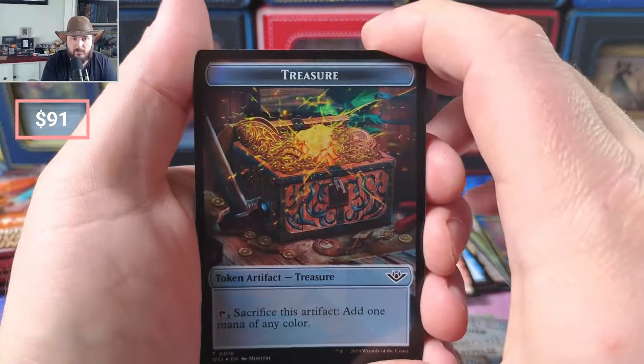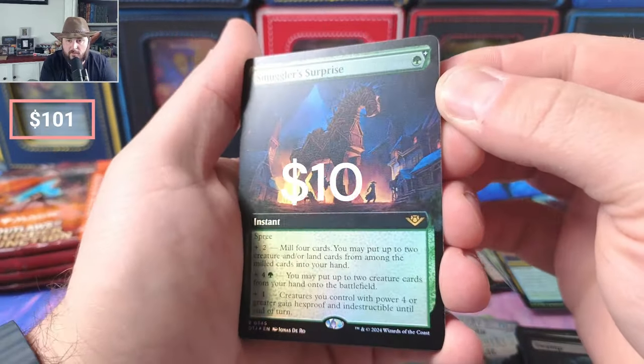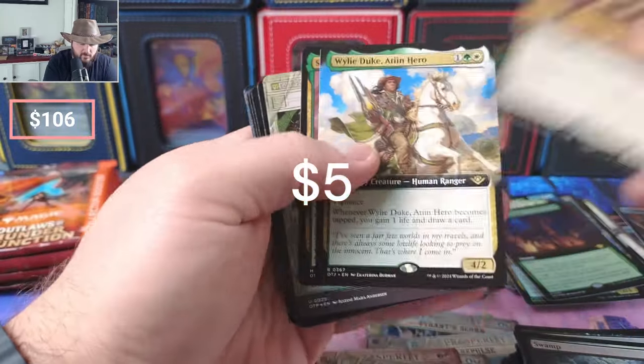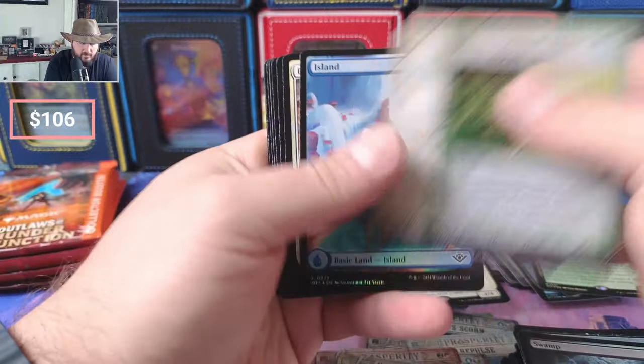Cynthia's out, Cynthia's gone — see you later, don't let it kick you on the way out. Smuggler's Surprise — that's a couple bucks. Board foil — we've pulled a lot of those and Reanimates. I'm not complaining because they are worth something. Eager Trailblazer, Hindering Light.